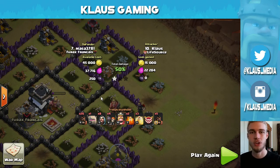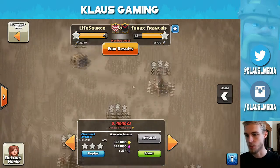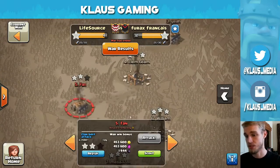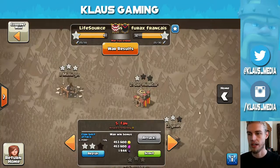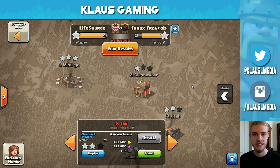So that's going to do it for today, guys. Thank you so much for tuning in. We did pretty good against Furex Francois — almost a perfect war. We missed out on two stars here, one star here, and one star there, but everybody else was 3-starred. Good war, good job LifeSource. Thank you so much for tuning in. Please like and subscribe if you haven't already. If you want to watch more Town Hall 8 and Town Hall 9 three-star strategies, this is where you're going to find them. I'm going to Town Hall 9 as well so we're going to be doing some personal Town Hall 9 strategies I'm pretty excited about. Love you all, check out our social media — everything's down in the description box. Peace.